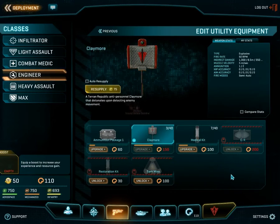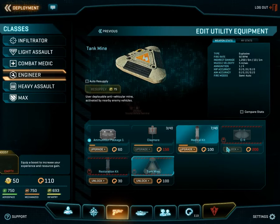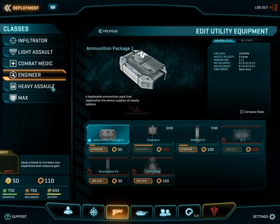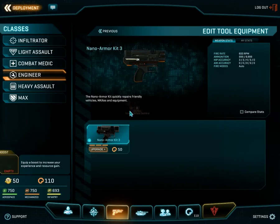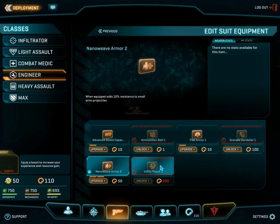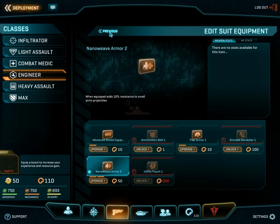Their utilities are a bit more extensive — they come with claymores, ammunition packages, and tank mines, in addition to the medical restoration kit and C4. Ammunition packages are very important: this is a very easy way for teammates to restock their ammunition. An engineer will drop their ammo pack on the ground, and all an ally has to do is walk up to the pack and their ammo will begin to replenish. The only real difference for suit equipment is the utility pouch, which allows you to carry and place more deployables — obviously very important for an engineer.